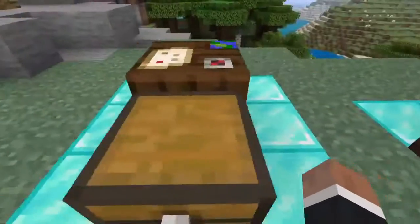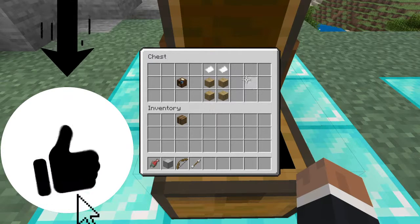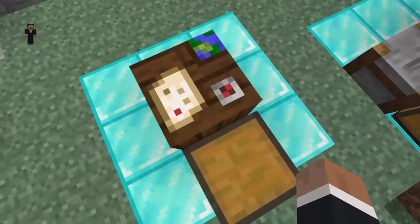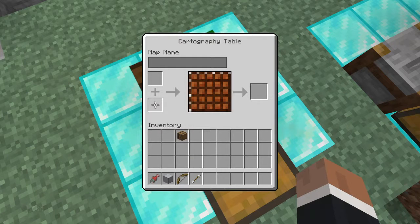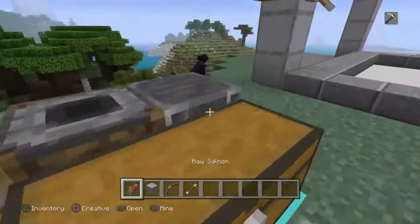Let me explain the crafting recipe for the cartography table as well. It's very simple: two pieces of paper and four pieces of any type of wood planks. You just make the map right here — you just need a paper and the direct location. It's not that hard, but I might have to go more in depth with this one.